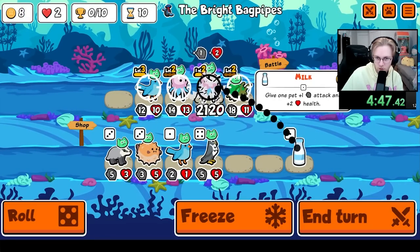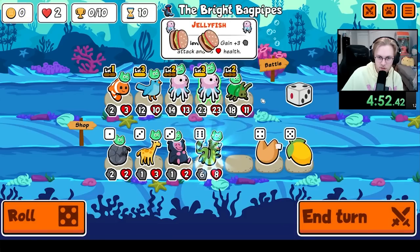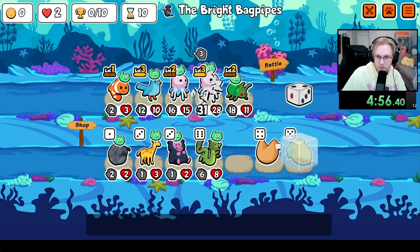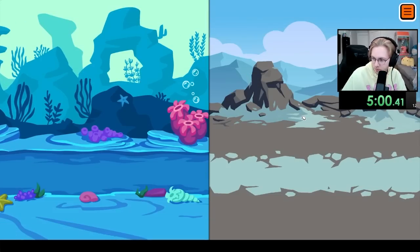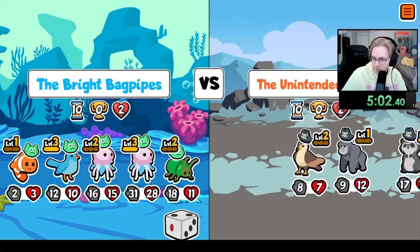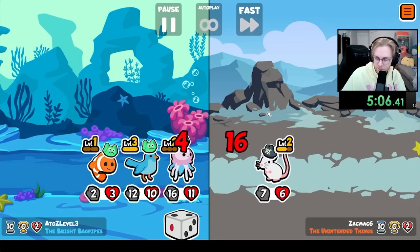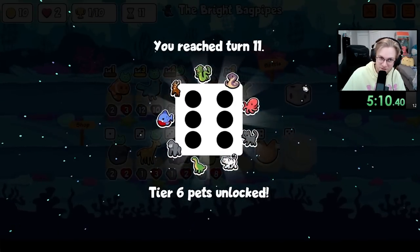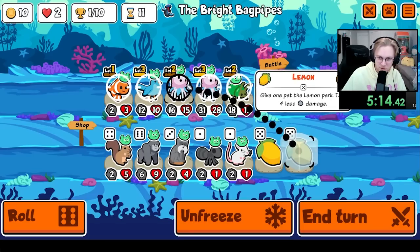I think I want one large one initially. There it is. Maybe we look for octopus — get rid of the beetle, go octopus, or get rid of the bluebird. Round 10, one win now.